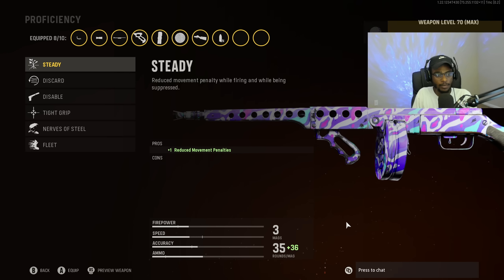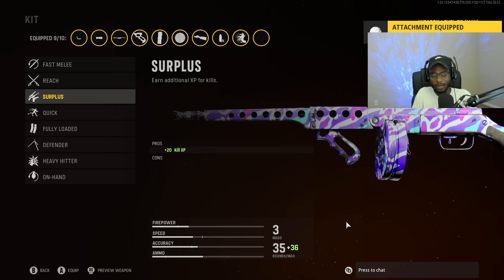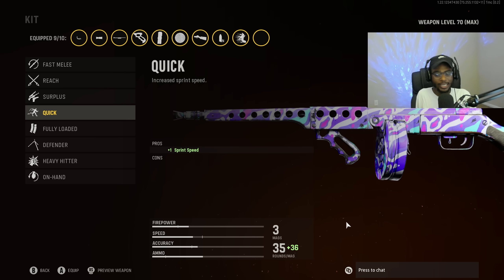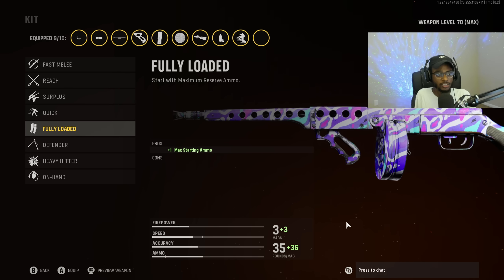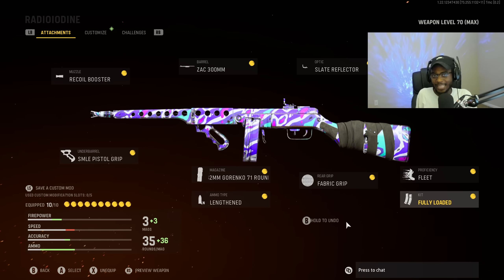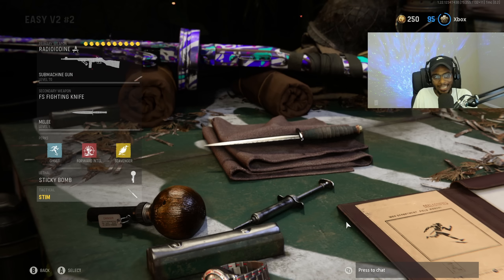For Proficiency, we are going to put on Fleet to bump up that movement speed, since we're running quite a few attachments on the PPSH that technically slow down its handling. And then finally for the kit, we are going to rock Fully Loaded so we can rock this weapon from kill 1 all the way to kill 25 until we get that V2 rocket. The perk setup is Combat Knife, Ghost, Forward Intel, Scavenger, Sticky Bomb, as well as the Stim Shot.